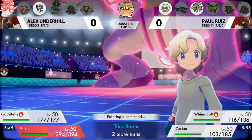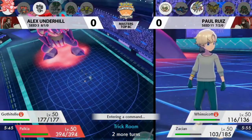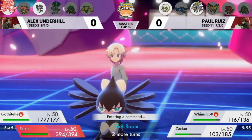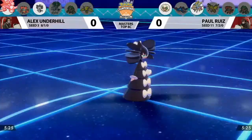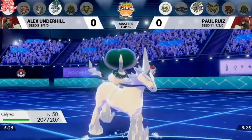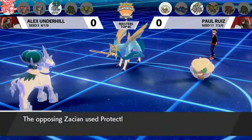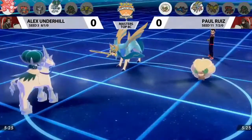Gothitelle could go for many different support moves — we don't really know much about its set beyond Fake Out and Trick Room. We could also see another switch into Incineroar to Intimidate Zacian again. Alex is in a perfect position to set the pace and find the most optimal use of Palkia's remaining Dynamax turns. Paul actually goes for the Double Protect, successfully getting it — only a 30% chance of happening. The Taunt from Whimsicott goes towards the Calyrex slot.